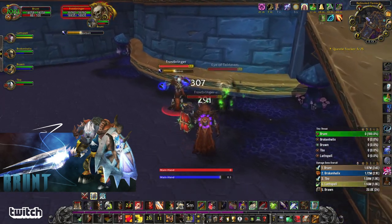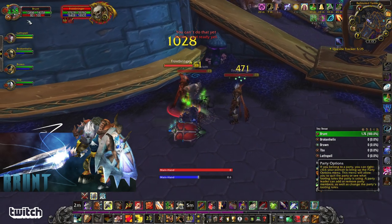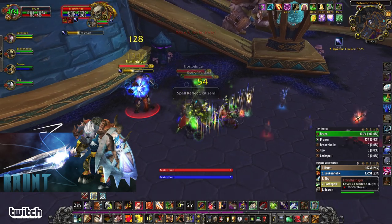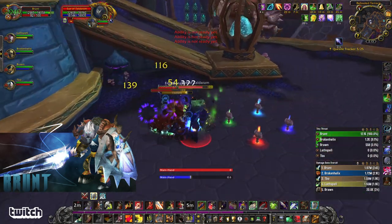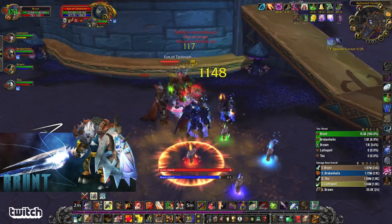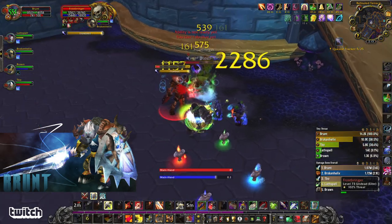We've got this other pack — Frostbringers cast a Frostbolt. Honestly it doesn't hit that hard, like a 2k thing, maybe 1k on me. You can Spell Reflect it — 1.3k, pretty weak compared to the spider ones that cast Shadow Blast. But it does slow you, and these also cast Frost Nova, so you might get stuck in a situation.